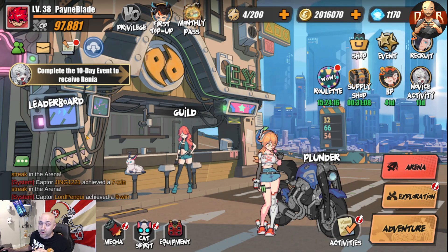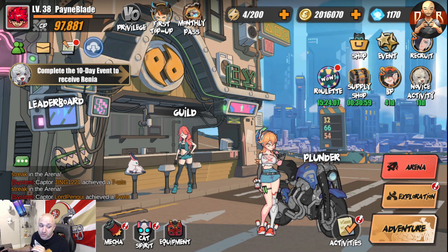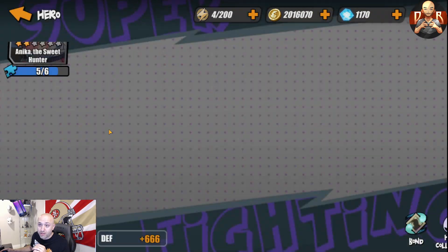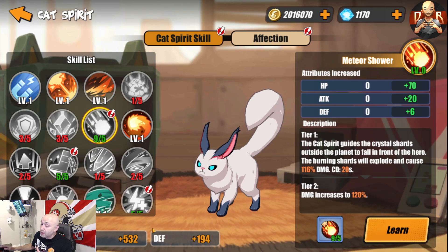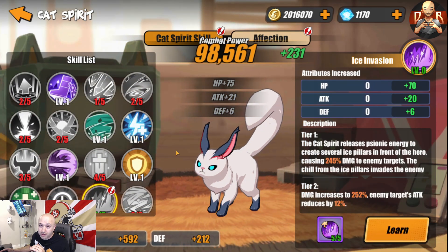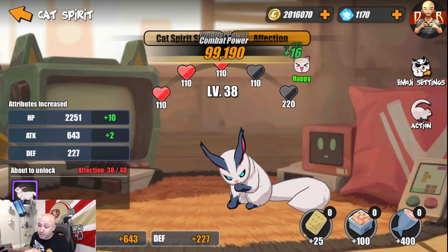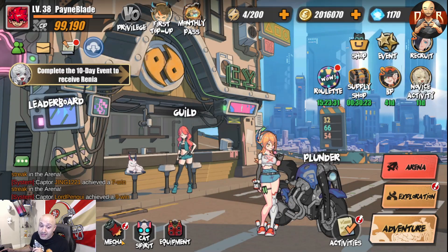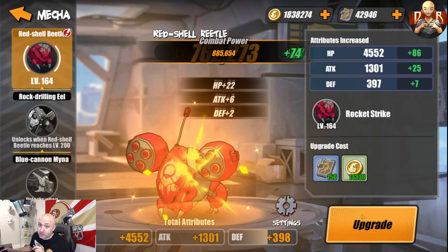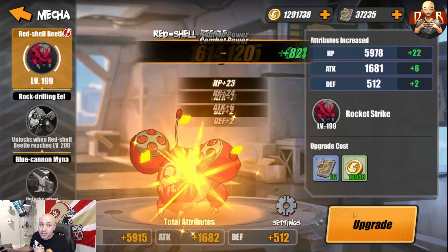Let's talk about the fastest ways to gain power. Number one: gear — focus on getting it up. Number two: fragments from the hero biography boost power too, so put focus there. Number three: cat spirits. You can unlock as many as you want and all of them contribute. The key part is the affection system — feed affection to any cat, since the stats apply to your character, not the cat itself. Finally, your mecha: even one mecha leveled up increases your power because its stats apply to all characters. Hano will deplete quickly but it's worth the investment.